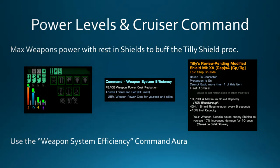For power levels and Cruiser Command: max weapon power always. After weapons, dump the rest in shields to buff that Tilly shield proc. With where my shield power is, I'm getting a 17% damage boost for weapon attacks against shields. For the Command Aura, I am using the Weapon System Efficiency one, which gives minus weapon power cost for myself and any nearby teammates.